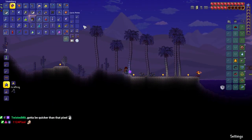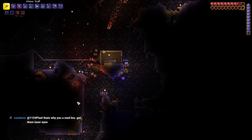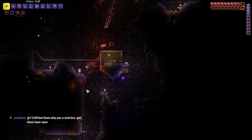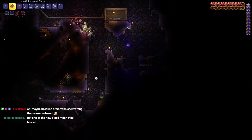Now that we are in hard mode, the first boss we want to take out is the Queen Slime. Before we get to that, there's a little bit of grinding to do, and it hurts quite a bit to do this without armor. But that's just what we got to deal with in this playthrough.